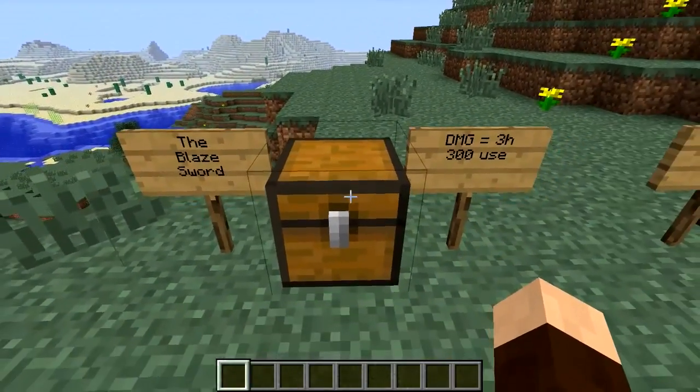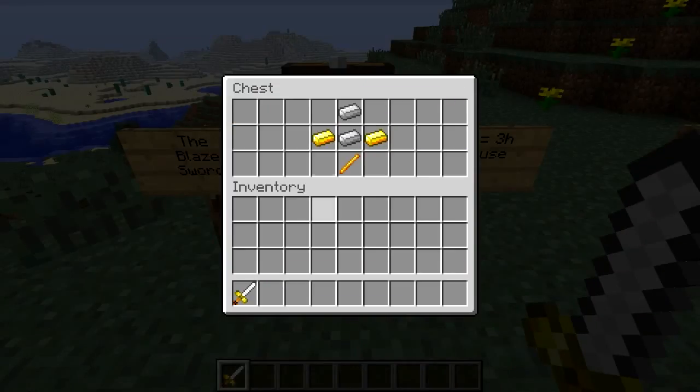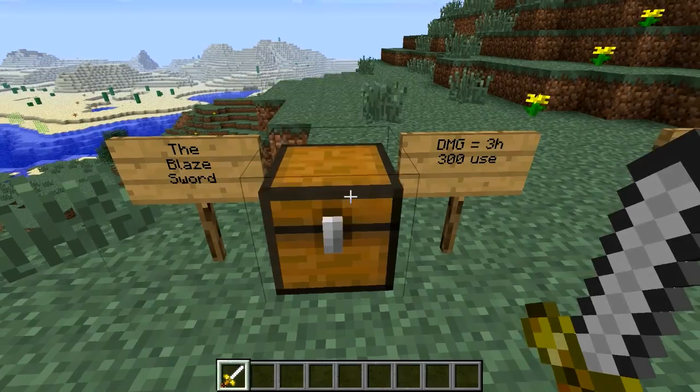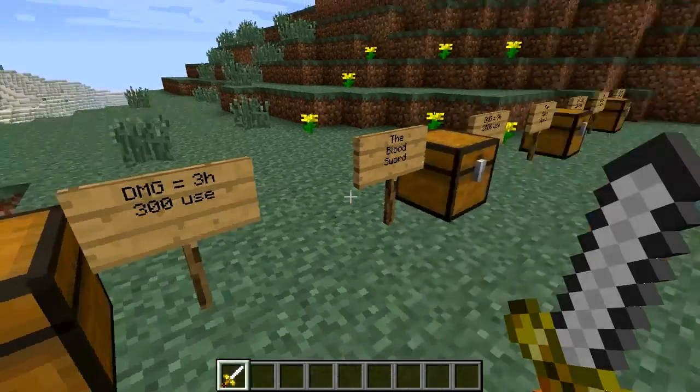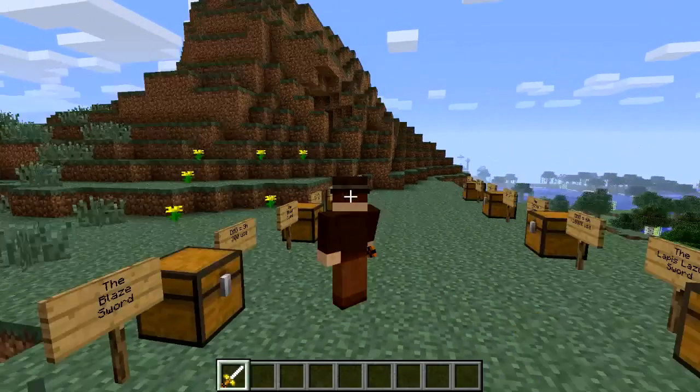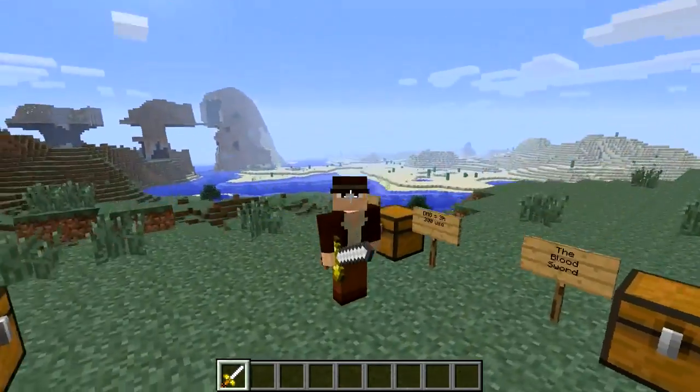First sword is the blaze sword. Let's grab that and here's the recipe: you need a blaze rod, two iron ingots and two gold ingots. This sword does three hearts of damage and it's got 300 uses. There we go, that's what it looks like — lovely.